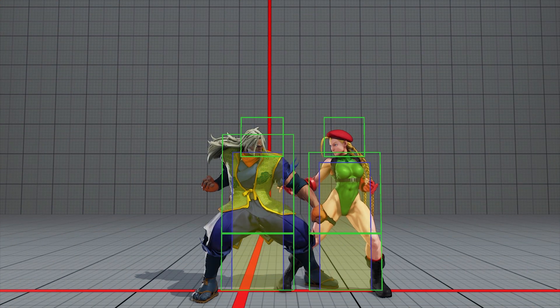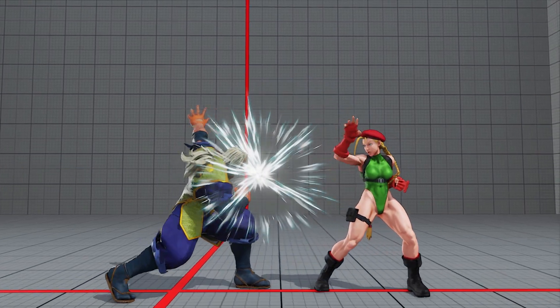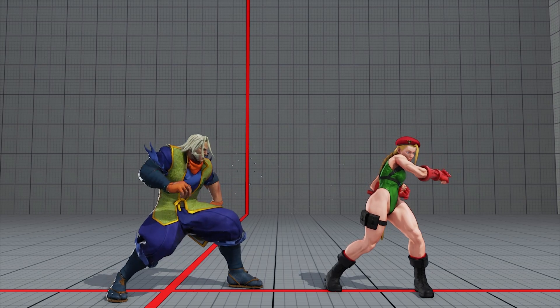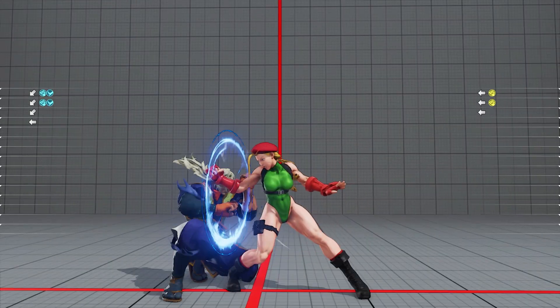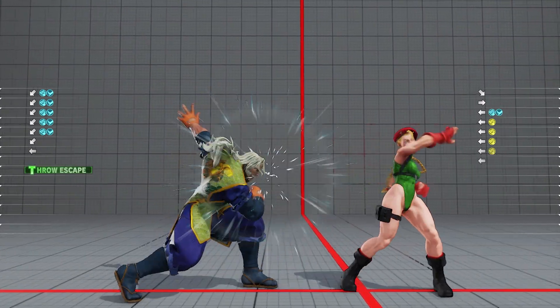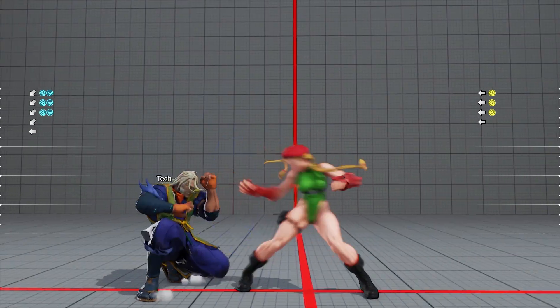In Street Fighter V, the throw tech window is 7 frames. You can use this generous window to enhance your defense with a technique known as delay tech. A delay tech is performed exactly as it sounds: input blocking, and then with some delay, input a throw.